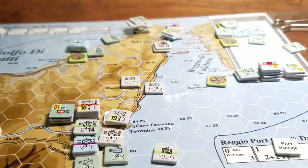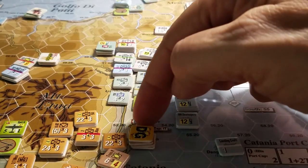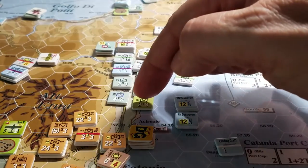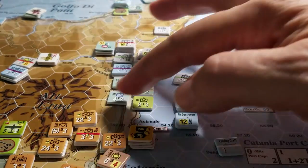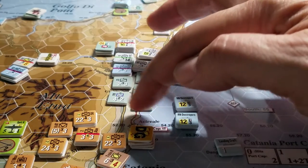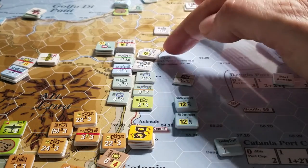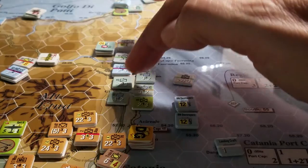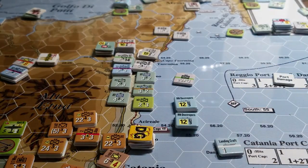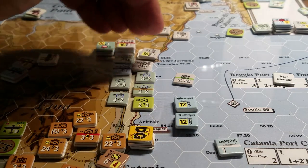We had a defensive line just below the camera, right across here. We took a loss here and had to retreat and we set up a new line here. I then decided that rather than holding that new line, I would flip the DG units to move mode and dump them back behind the line. We've cleared the DGs off because it's end of turn and just put some ash-and-trash units in the way to eat up overrun attempts so that these guys can move off next turn.